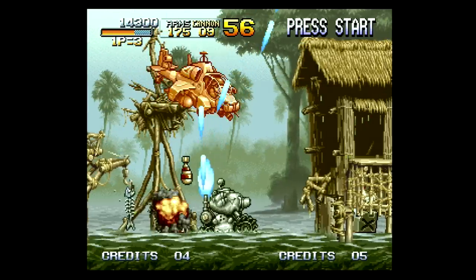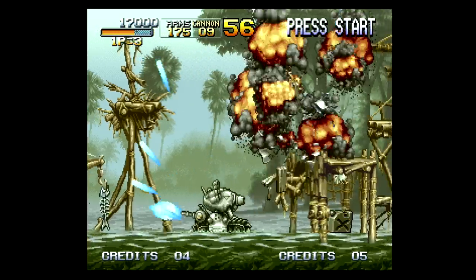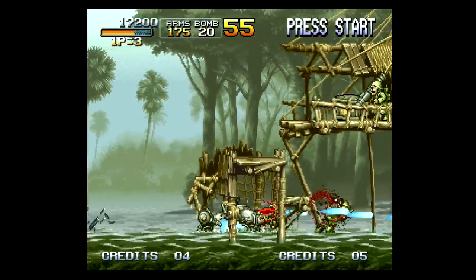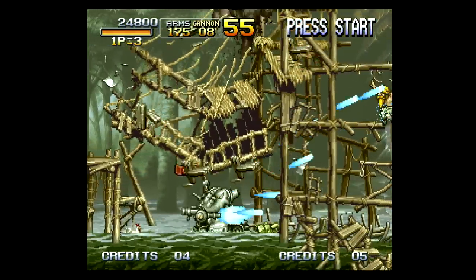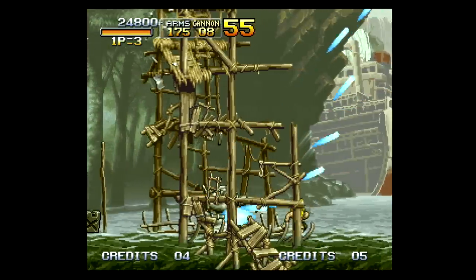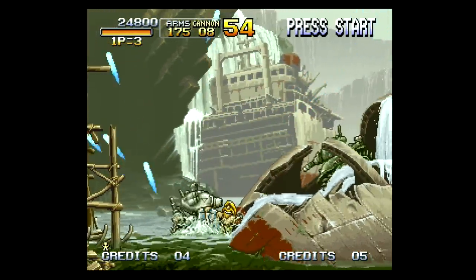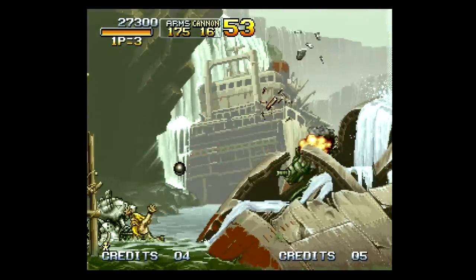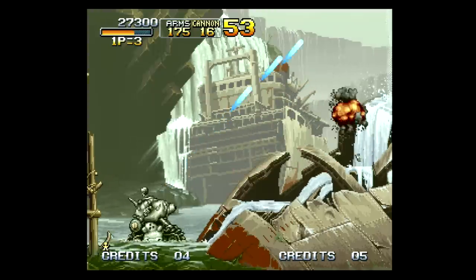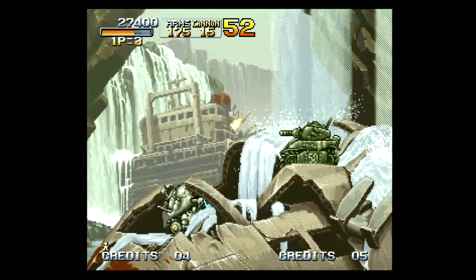The gameplay is of course run and gun style action with some light platforming here and there. Weapons are dropped frequently so you can continue your killing spree pretty much nonstop. POWs are sprinkled throughout each level and should you rescue them, they give you weapons and score bonuses to help you out. Every so often you'll come across a Metal Slug you can use, which has its own life bar and weapon count. Run, jump, and gun down your enemies, just like a good shooter should.